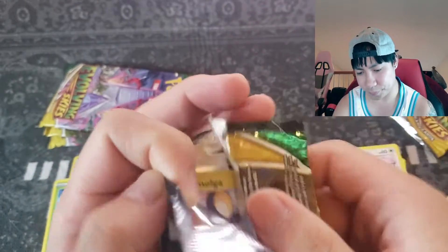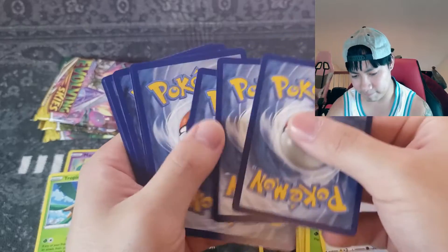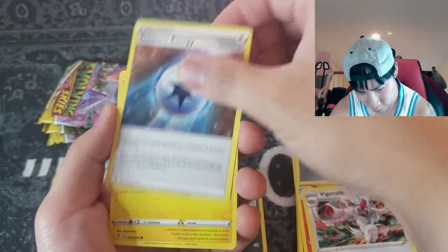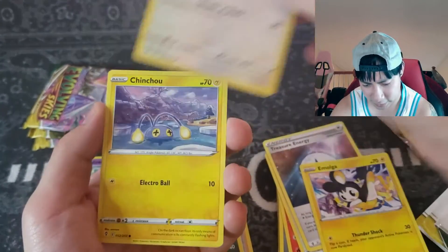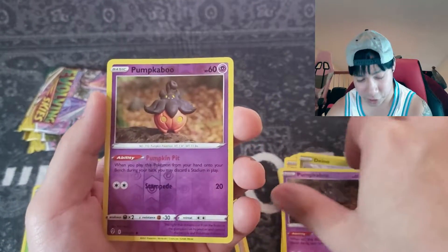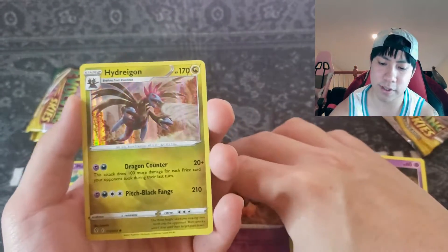Third pack in — about the same luck I always have, nothing crazy. Pyroar, Vigoroth, Treasure Energy — that's a cool name for a card. Emolga flying through the sky, Slakoth, Cinccino out in the ice fields, Cloyster with the claymation pump, Pumpkaboo times two on the reverse.